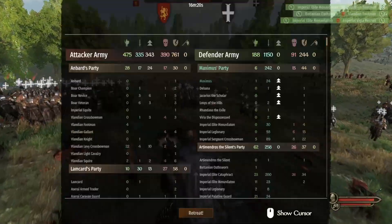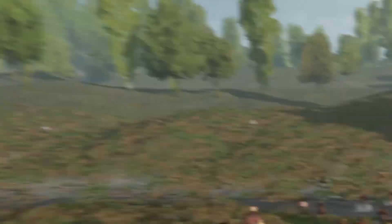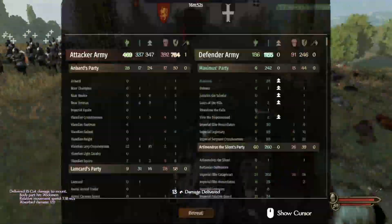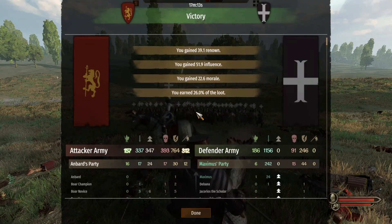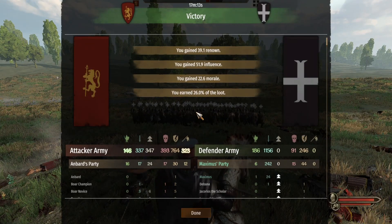I pull open the battle report and see that there are over 300 enemy troops in the field, so I ready for another skirmish. I didn't realise, but they are retreating. I charge the cavalry to try and take down stragglers, but we have already won — 1,155 killed and only 337 of ours were downed, 246 of those being wounded.